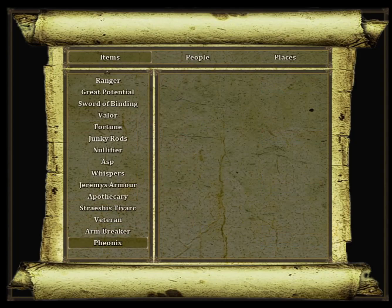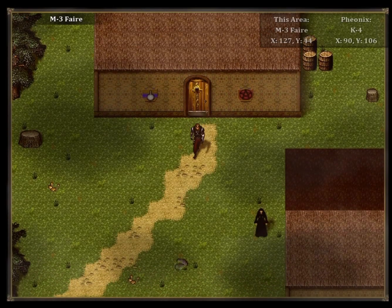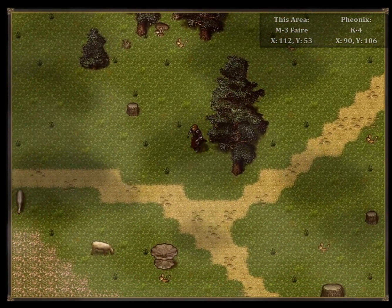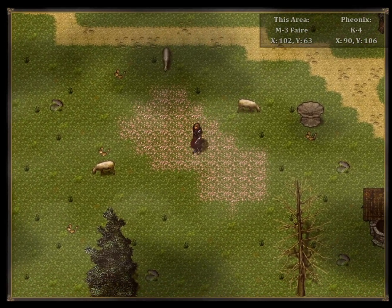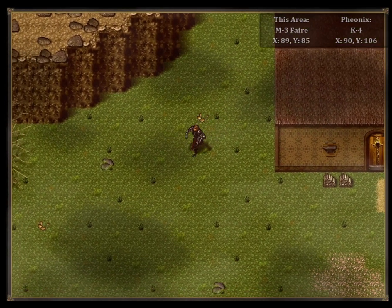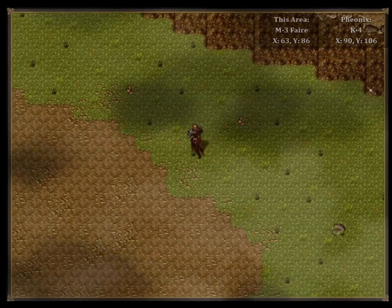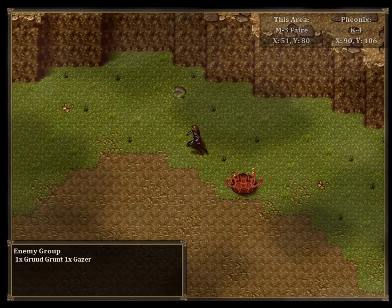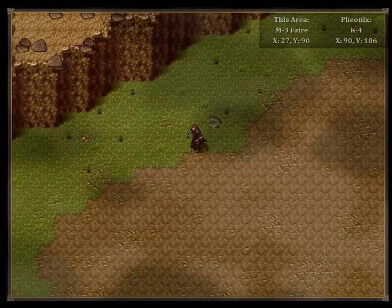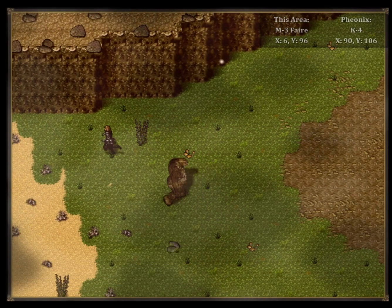We can go after the Phoenix, which I believe is marked on K4, and we're on M3. K4 is only two to the west and one to the south, so yeah, let's go after the item in this direction. I think we're done here — we have enough food, we have enough supplies. Everything is smooth sailing. I think there's a desert this way. There was some sort of desert land. That was pretty interesting. Let's check it out.